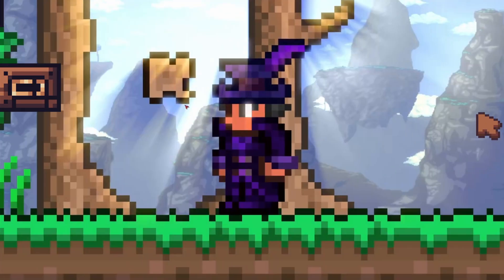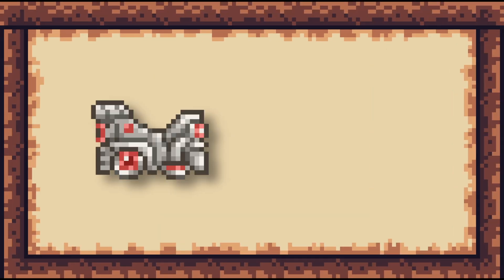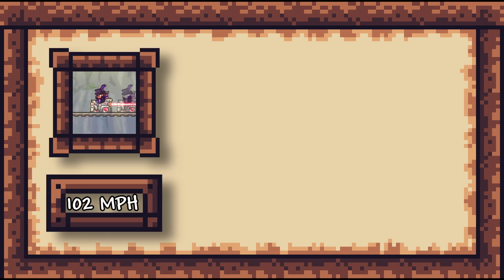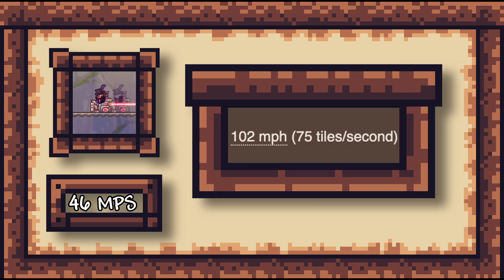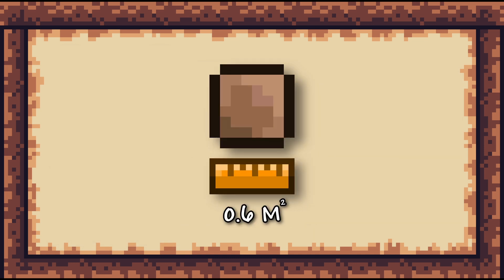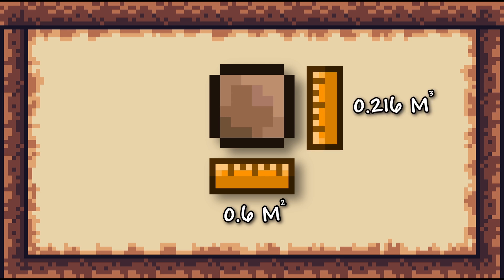To start, we first need to find the length of a single block. To find the length, I use a mechanical mine cart and a stopwatch. The max speed of the mechanical cart is 102 miles per hour, which converts to about 46 meters per second, which according to the wiki is 75 tiles per second, meaning that the Terraria block is 0.6 meters in length, and the volume of a single block is 0.216 meters cubed.